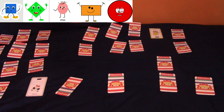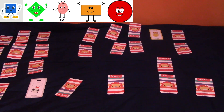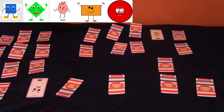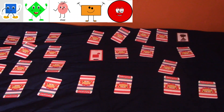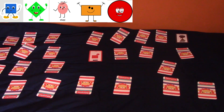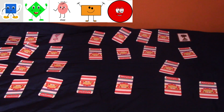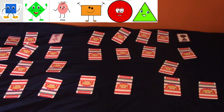I turned over a white oval and a yellow circle — I already have both of those. Then I found a brown triangle! I'm gonna keep my eye on that one. I turn the next card and it's a red square — I don't need a square, I need a triangle. Voila — I found it! A brown triangle and a pink triangle. I won the game!